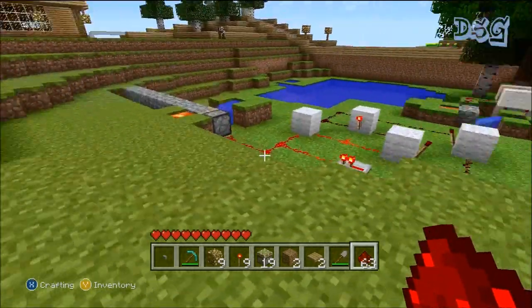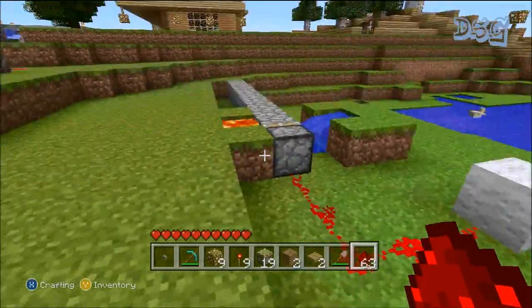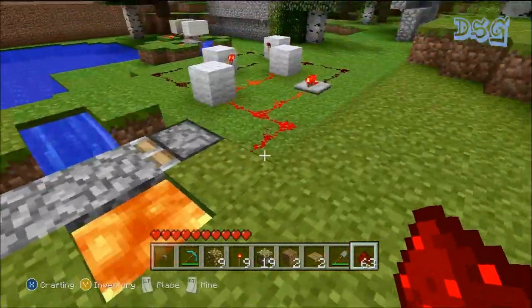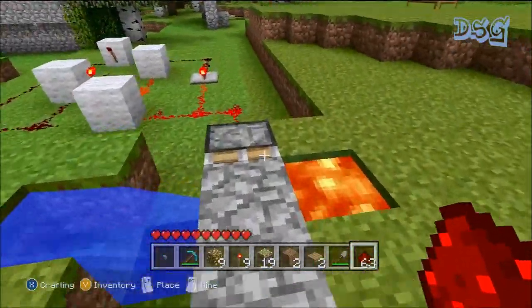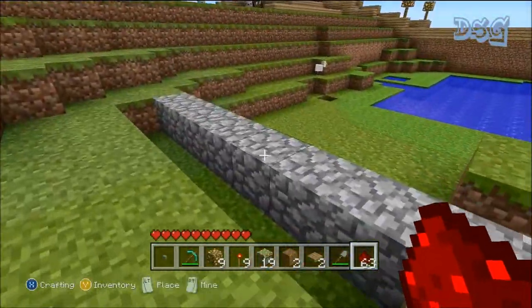Mining cobblestone, just hooking him up, helping him out. We needed a pulser for a cobblestone generator and I could not figure it out to save my life. The other clock that I have — and a pulser is a clock — is on my sand generator.